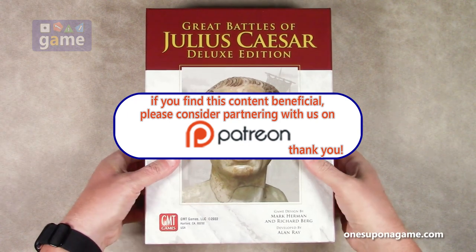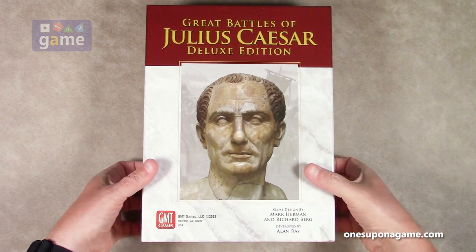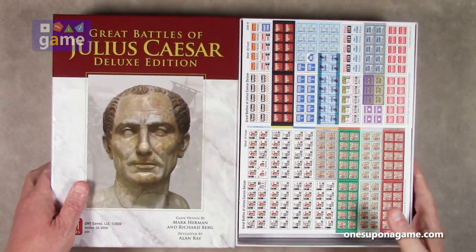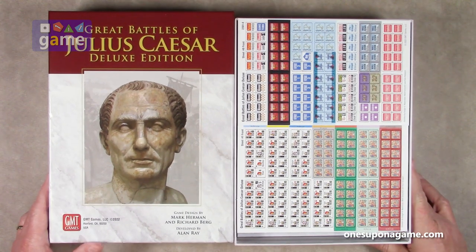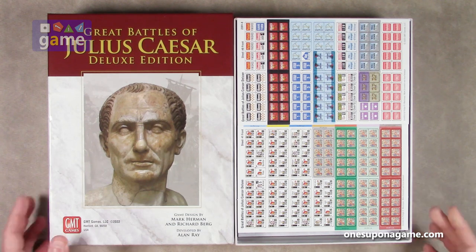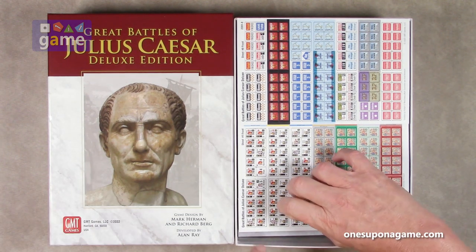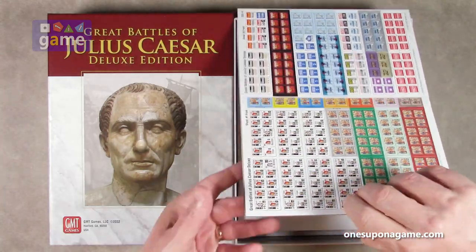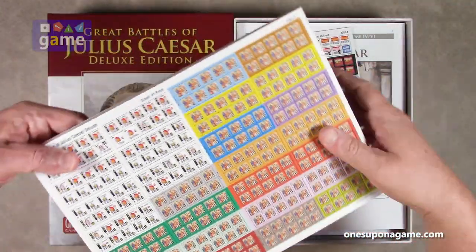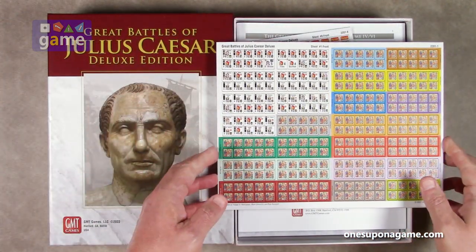All right, so we've got a nice picture of Julius Caesar right here. Let's start out with counters on the top — a bit of a diversion from GMT's usual practice of rule books on top. We've got a half sheet of counters, so there are eight sheets of counters — six and seven and a half. Let's take a look at them first.